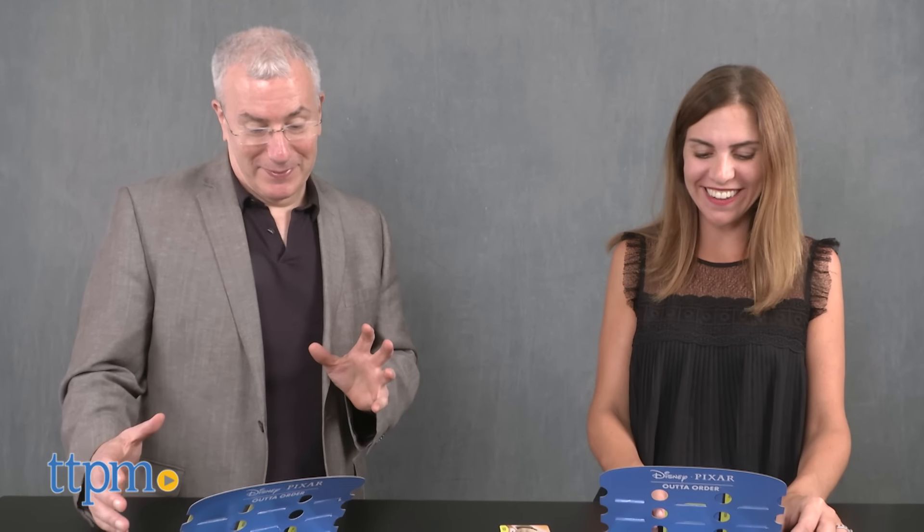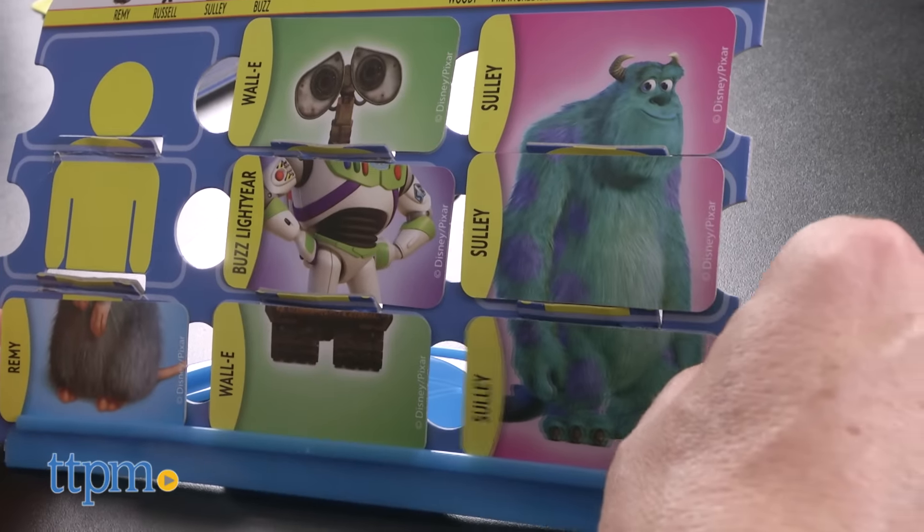Players score a complete character by placing it face up on the table. The first player to complete three characters wins.